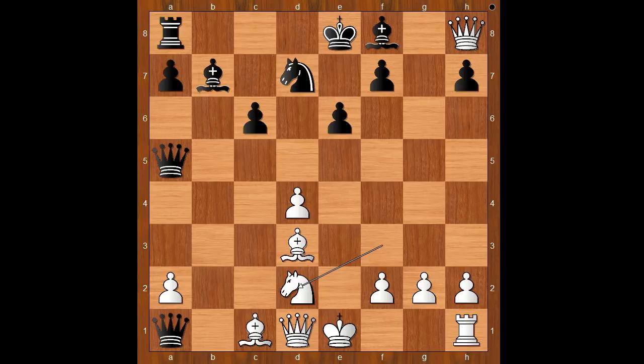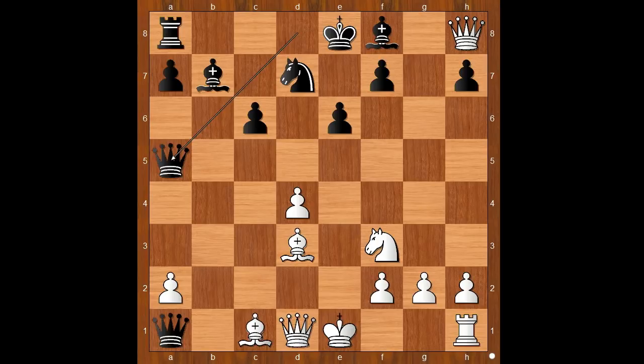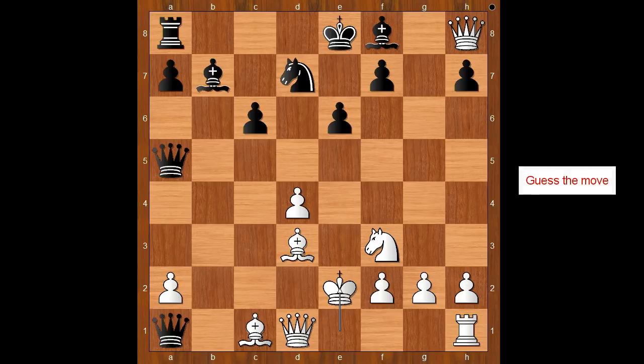If knight to d2, then queen from a5 to c3 and black is winning. Bishop to d2 should have been considered, but Rosenberg didn't like this continuation: queen takes on d1, king takes queen, queen takes on a2, and black is better. Back to our game — king to e2. Black to move: how would you continue with the black pieces?